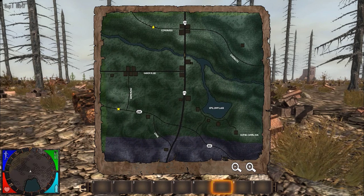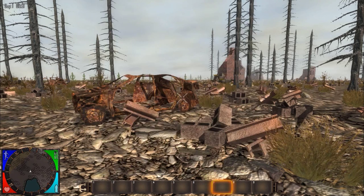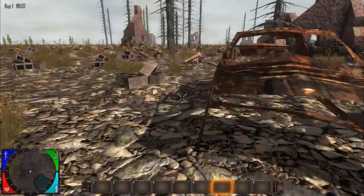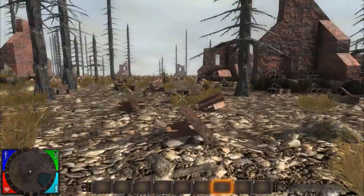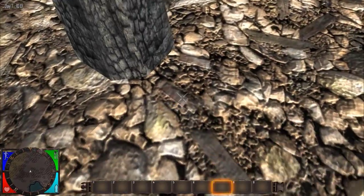This is the map up here — the green parts are the forest areas, the purplish areas are like the areas I'm in, and these are the deserts. I'm actually quite close to some good places with quite good loot, so I say we should get some wood first.